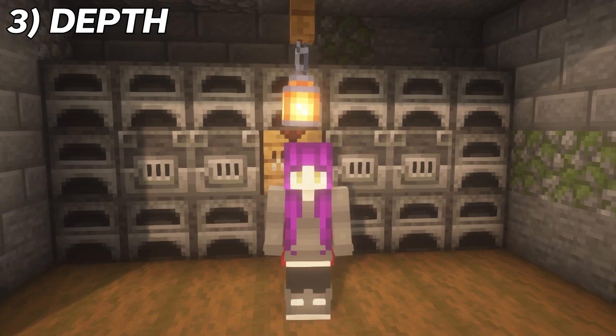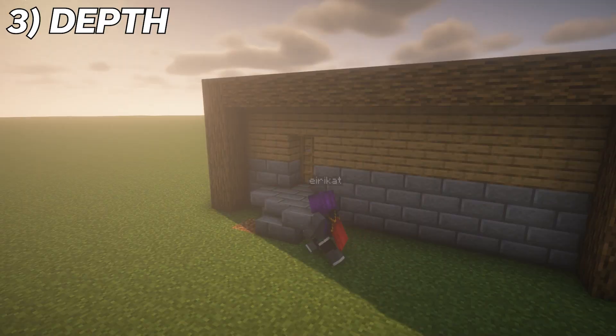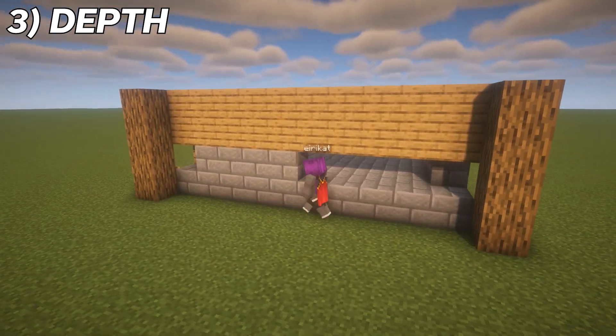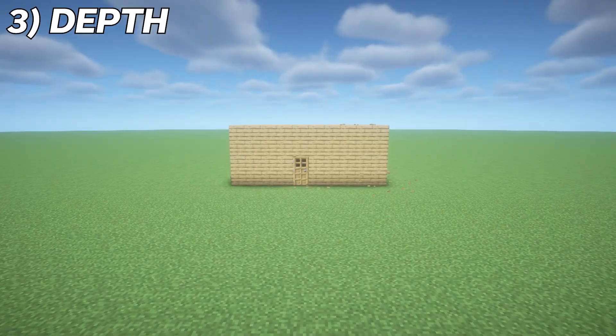For this build, I'm going to make three simple changes to give it a little bit more depth. I took the logs on the corners and moved them out a block diagonally, and then I went and added a porch to the front and the back of the house and raised the foundation to give the footprint of the house a little less of a square shape. These changes make the house a little bit more interesting to look at, as it's not just one flat wall anymore.